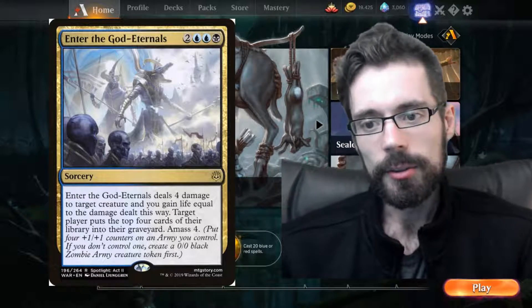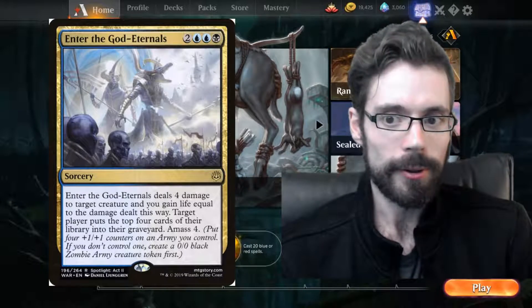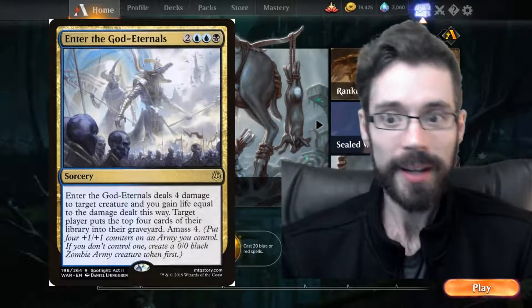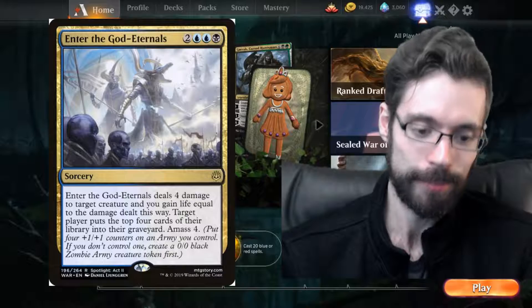The way I often see this card used is my opponent will cast it and just instinctively target me with the mill four, thinking they're getting rid of some of my cards, putting me ahead — you're closer to losing by decking yourself. Well, that almost never happens unless your deck is built to do that, so put that out of your mind.